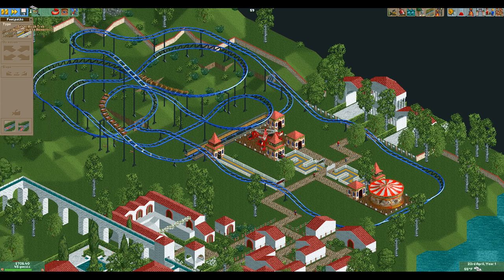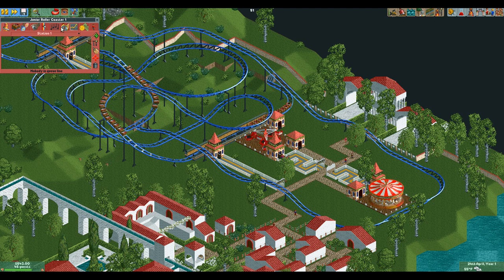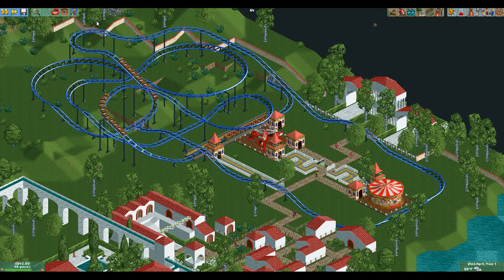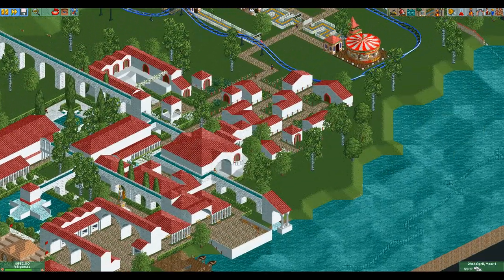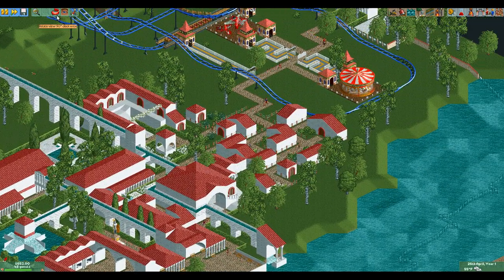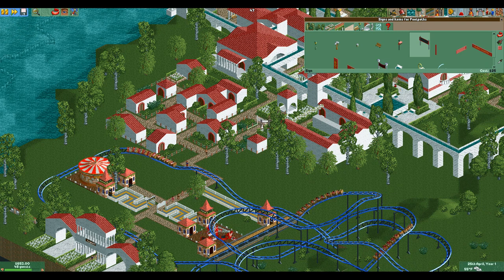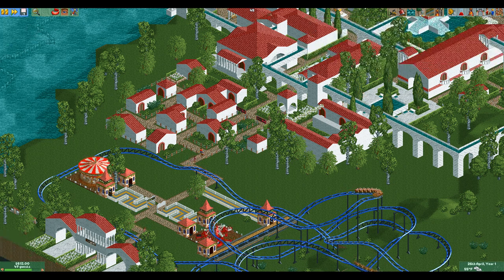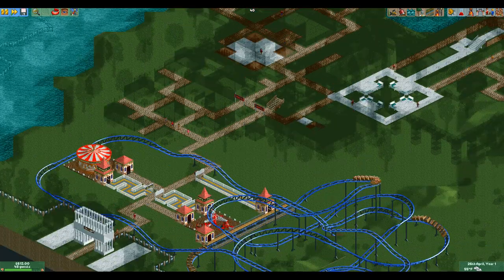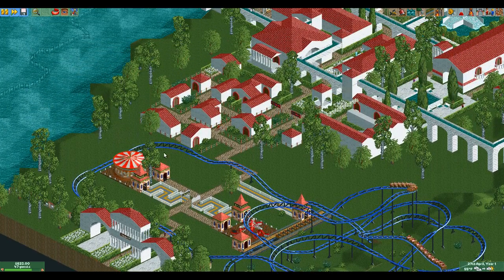Sorry — I'll just assume the ride looks good. Maybe people are leaving because they don't have anything to do, maybe we do need to put those signs back. Yeah, we're going to do that — we have empty lines and everything. Put some banners up. Now I have a solid $613 to work with. $613 and nobody in the park — let's go and build some shops and stalls.